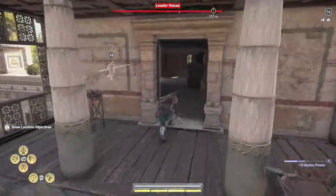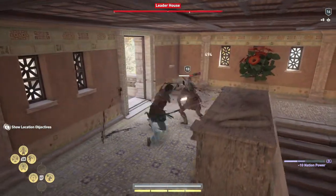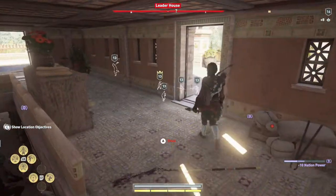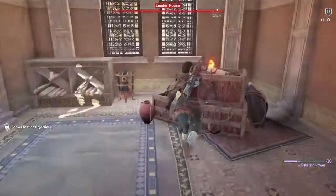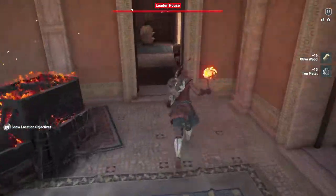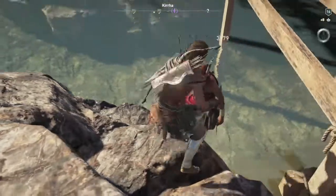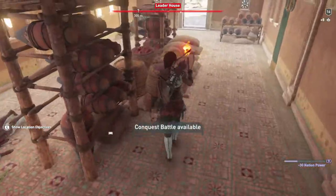I recommend doing this in the first nation you head to in Chapter 3, which is going to be Fokis. To lower a nation's power, you can do one of four things: you can kill enemy soldiers, you can burn war supplies, you can loot the nation's pillage chest, or you can assassinate the nation's leader. These are going to be done at enemy forts as well as the leader house, so make sure you go to these locations and do a combination of the four. Once your bar gets into the lower third, you should get the conquest battle available notification.